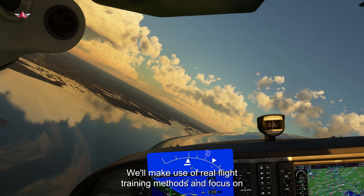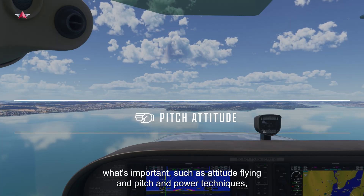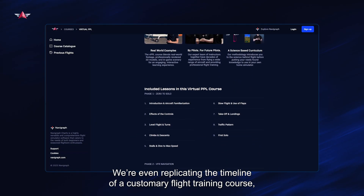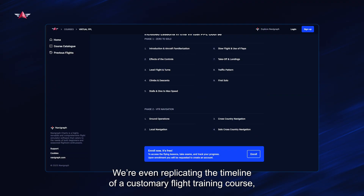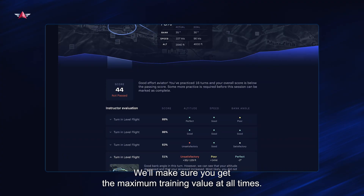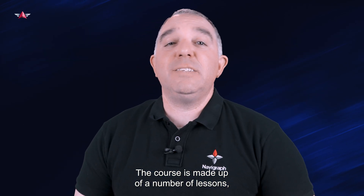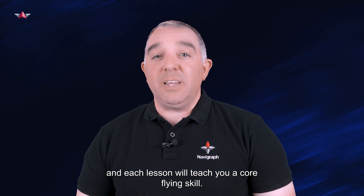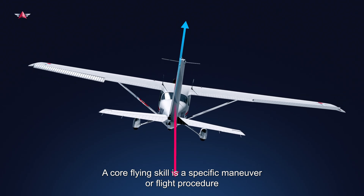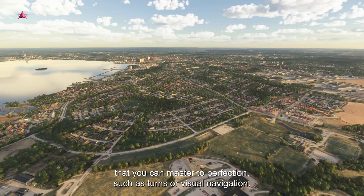We will make use of real flight training methods focused on what's important, such as attitude flying and pitch and power techniques, just like you would in real life. We're even replicating the timeline of a customary flight training course: briefings, guided flight sessions, and flight analytics. We'll make sure you get the maximum training value at all times. The course is made up of a number of lessons, and each lesson will teach you a core flying skill — a specific maneuver or flight procedure that you can master to perfection, such as turns or visual navigation.